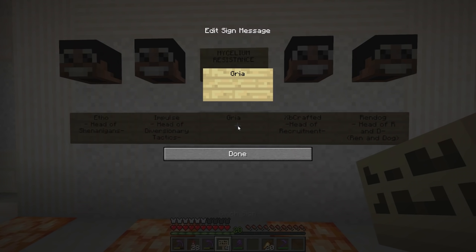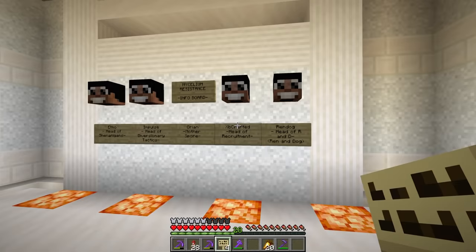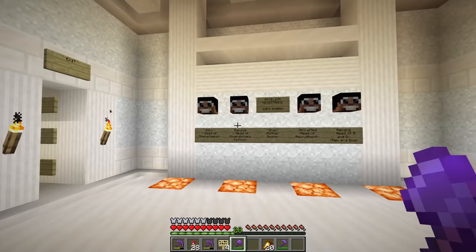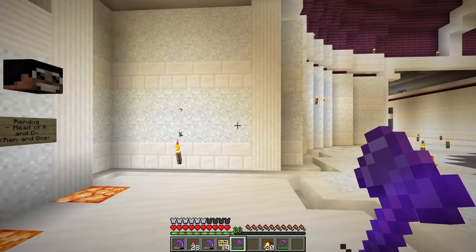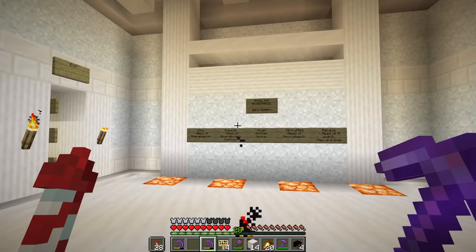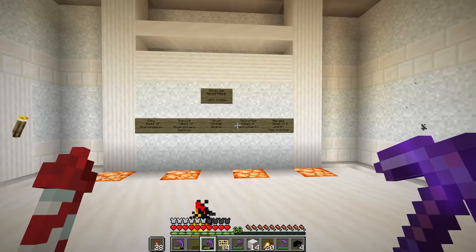And then there's me, Grian — Mother Spore. So everyone has their job and I'm going to try and help out everyone as well as being the builder. I suppose I've already done most of my job by making this room. I'm hoping Etho will make the shenanigans room, Impulse will make some diversionary stuff — like we need a laboratory. So I'm going to keep these for the meeting later and let all the members know that we need to have a meeting about our plan for spreading mycelium.